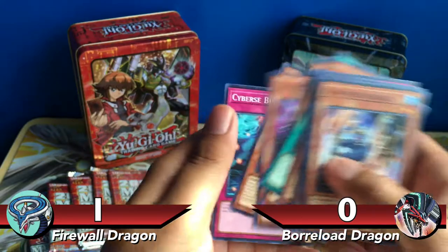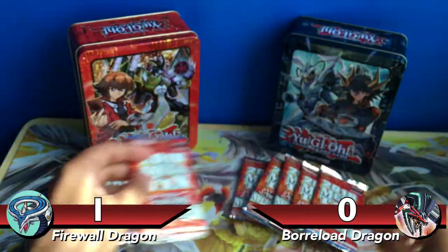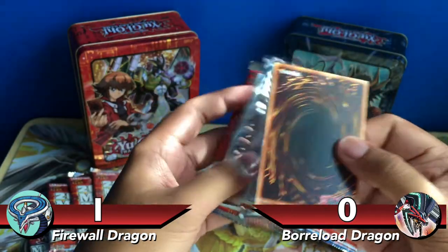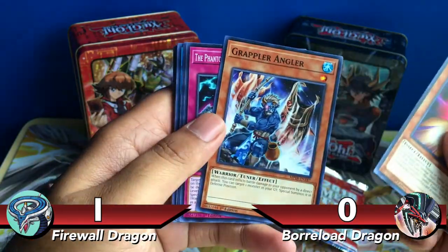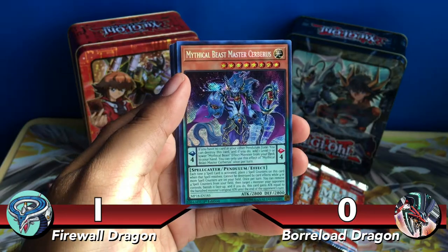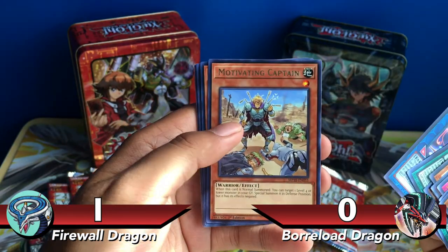I just spotted a Familiar Possessed. You may have heard there's a new Charmer Link Monster that's been announced — do you guys know when we're going to get it? If you're enjoying this video, let me know in the comments what other pack openings you'd like to see. Contact Sea, Grappler Angler... I thought I saw a Firewall Dragon for a second. Cracking Dragon Super Rare — I forgot that was reprinted too. Mythical Beast Master Cerberus, Pendulum Deck coming soon. Trickstar Holy Angel for an Ultra Rare, and Rare Motivating Captain.